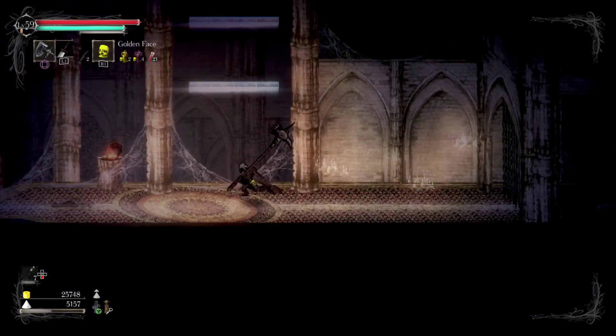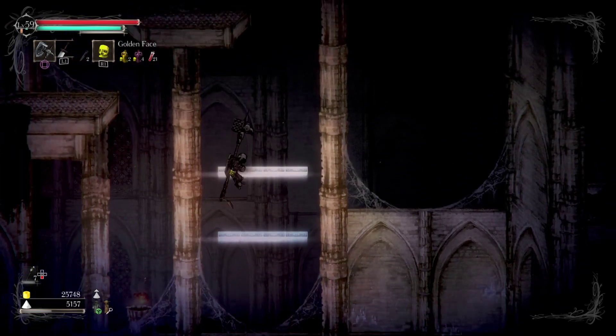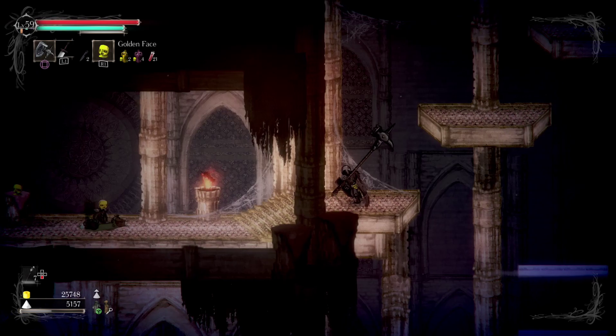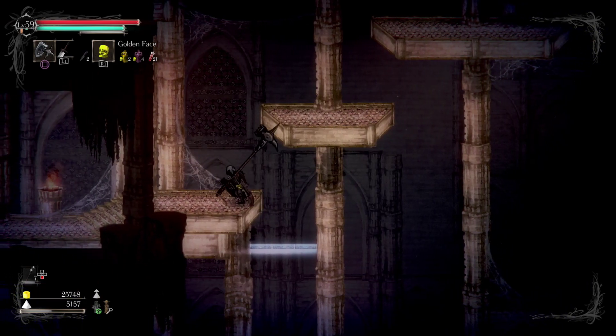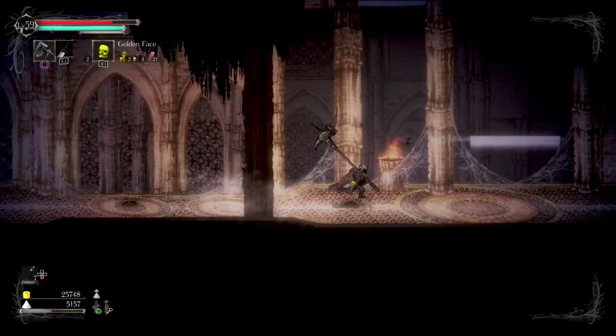Just two — just the one way you can flip upside down, and the one way you can jump off walls.